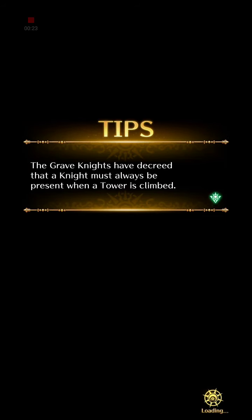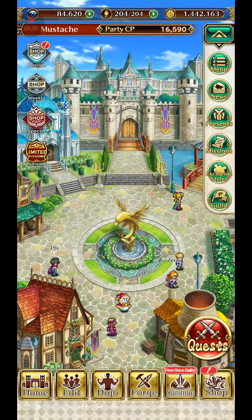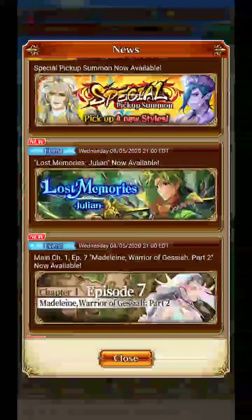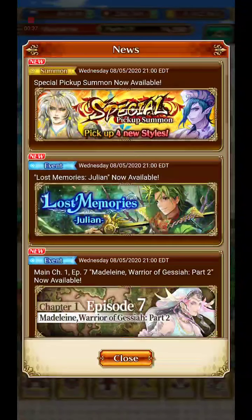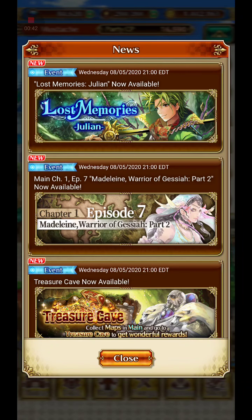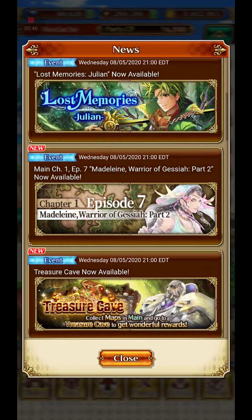We got a new pickup summon that has SS styles for Final Emperor and Jameel, a new S style for Nightheart, and an A style for Vrook. And in addition we got Lost Memories Yulian, which is like the sequel to Lost Memories Ellen, and we got Chapter 1 Episode 7 Madeline Warrior of Visayah Part 2.